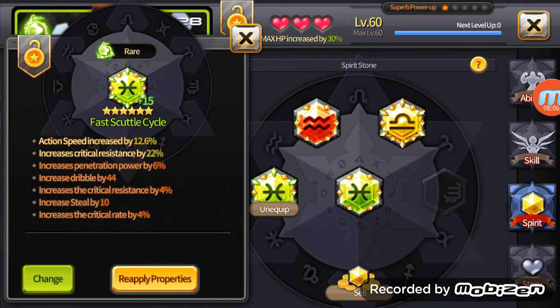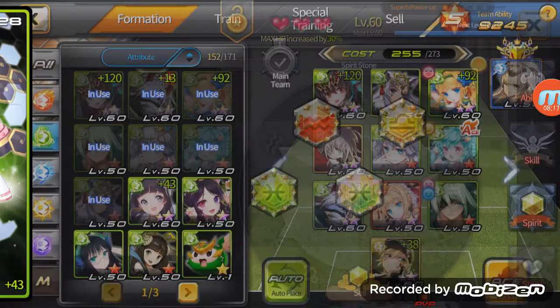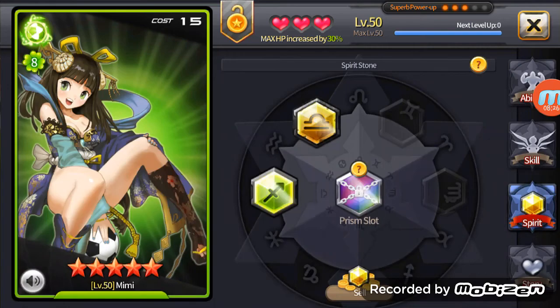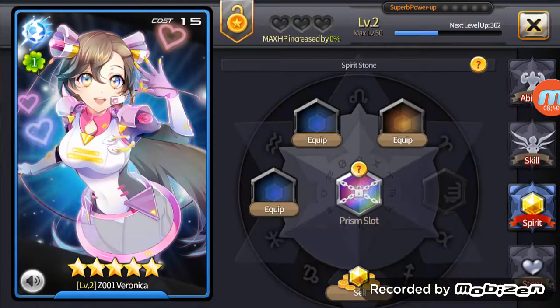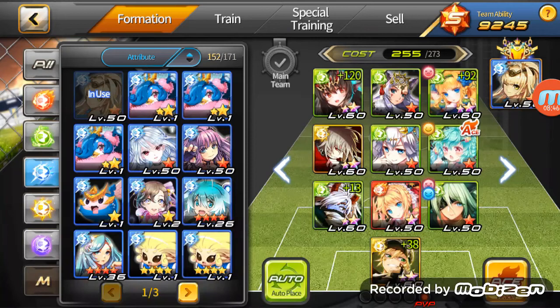Fast Scuttle Circle increases access speed and critical resist. I actually like this stone a lot because it gives 26% crit resist, which is pretty nice. In the prism slots — once someone is in six-star form, you can equip whatever color stone you want. Otherwise you have to obey colors: like Veronica, it must be a light stone — you cannot equip any other color stone.